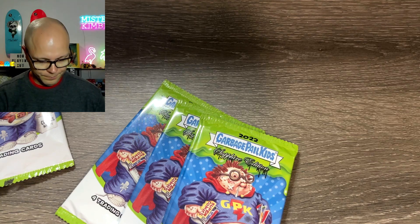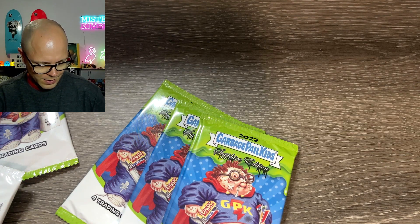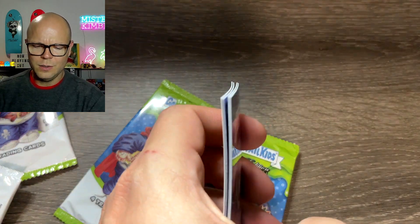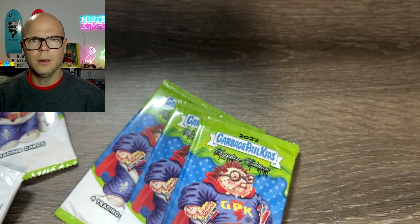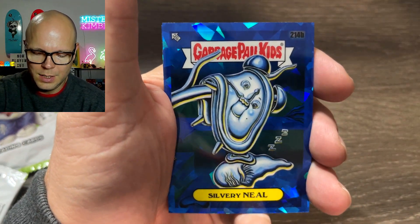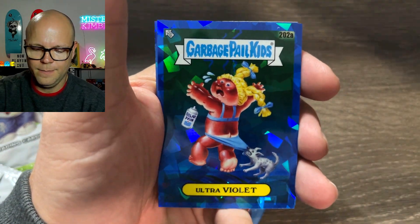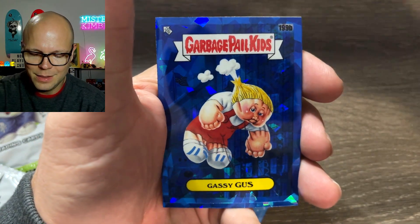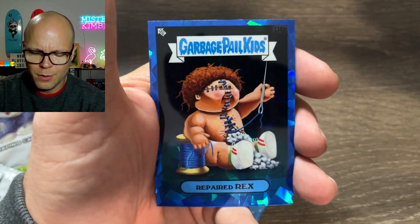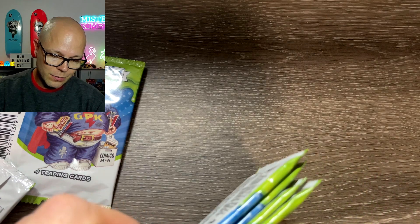Let's keep on trucking. It's more comfortable for me over here. I'm not going to lie — these cards look super thin compared to previous. As we look at Silvery Neal, Ultraviolet, Gassy Gus, Repaired Rex. Four packs remaining.